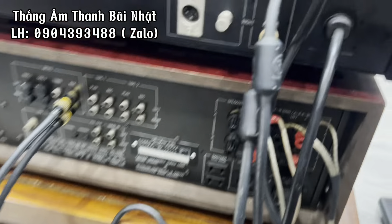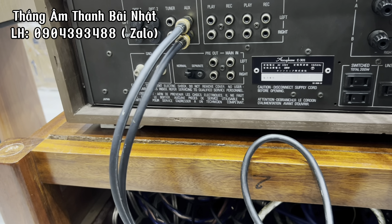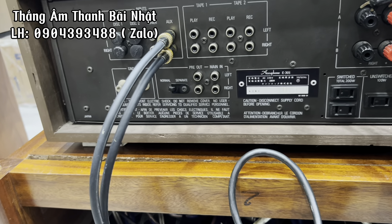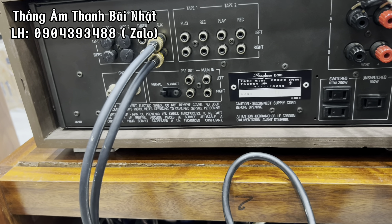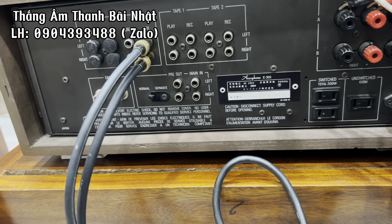Và con giải mã DC81 này có công suất là 25W. Chất âm cái bộ này ra cực kỳ là chi tiết và ngọt ngào. Với cái tầm tiền thì cực kỳ là hay các bác nhé. Và sau nữa đến con âm ly Accuphase E-301 này thì chạy điện 100V và có công suất là 198W, trở kháng cũng từ 50Hz đến 60Hz.